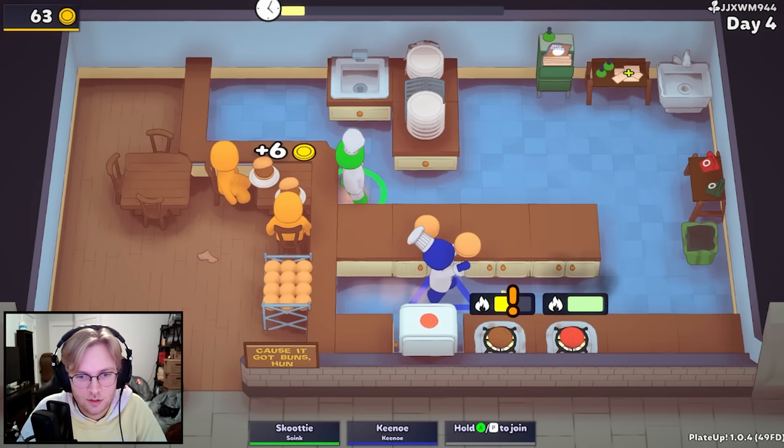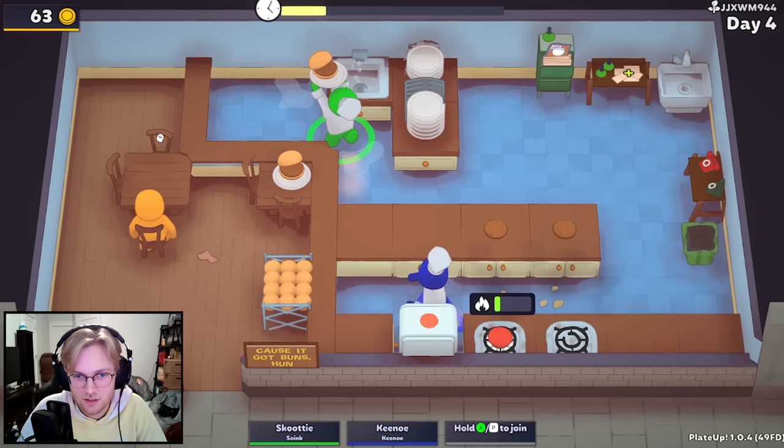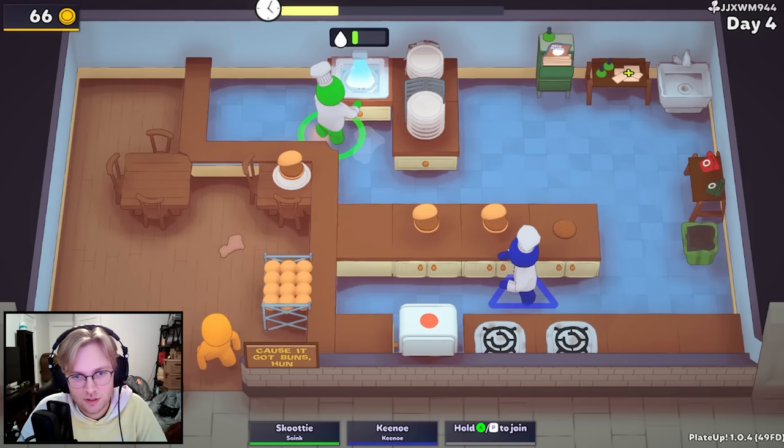All right, I'm ready. There is also, if you upgrade the mop fully, it turns into a robot vacuum, which is pretty nice. Like it moves around by itself? Yeah. Yeah, it's like a little Roomba. But it's like 250 coins, I think. I mean, sounds like it could be pretty good. Yeah.